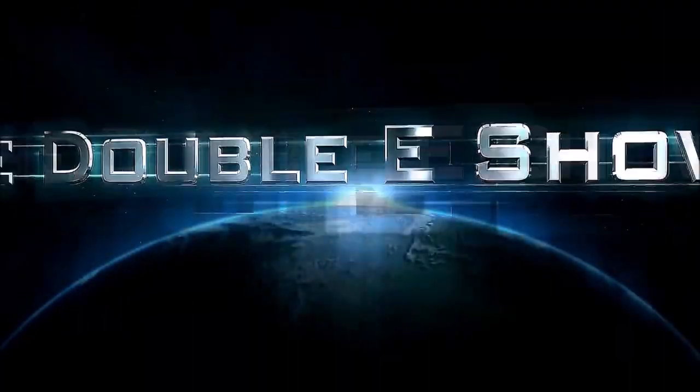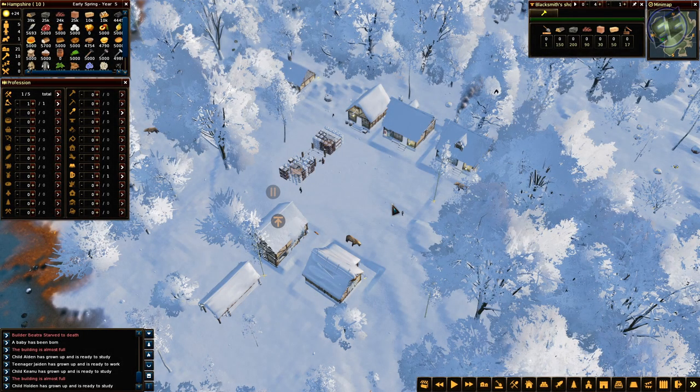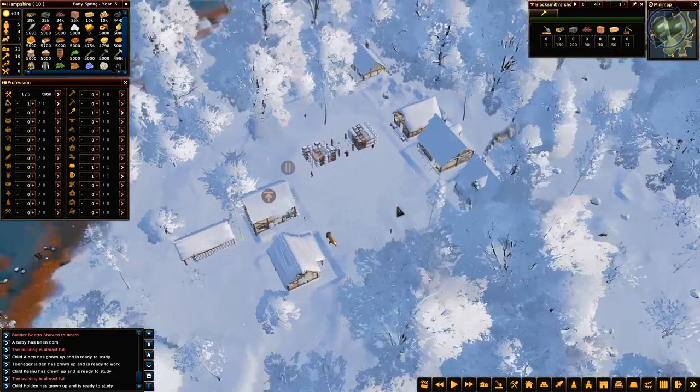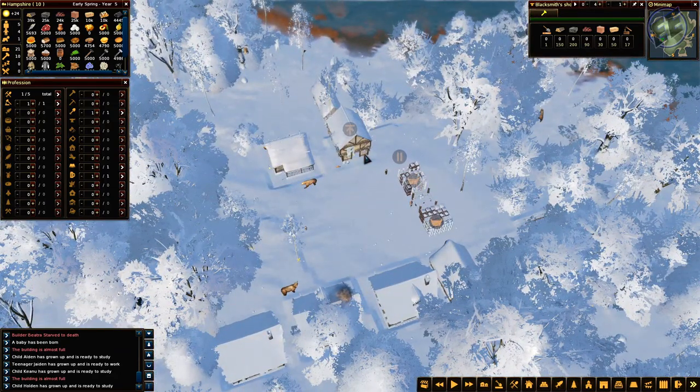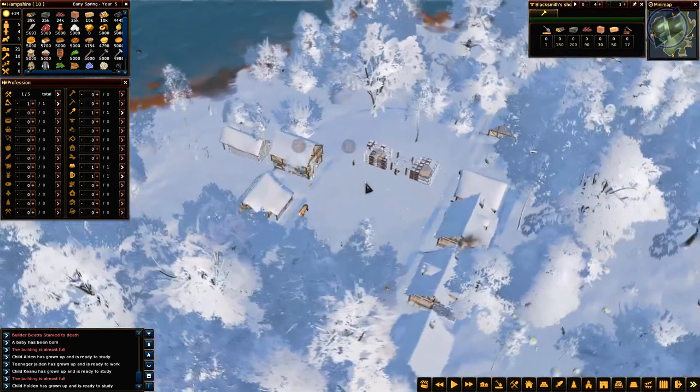Welcome to the EE Show - bad strategy, horribly simulated. What's going on everybody, jibba73 back with the EE Show. It's Life is Feudal: Forest Village. Welcome back to Hampshire. When we left off in the last episode, we had gotten nomads - they came to town, helped out as much as they could, then died off. But we were able to build the school and put a teacher in. We do have four of ten students, so they are learning.